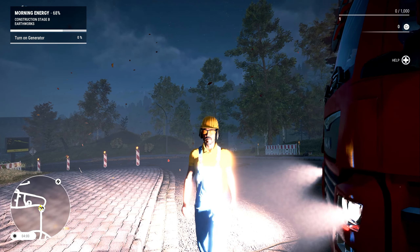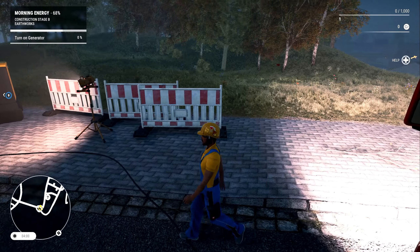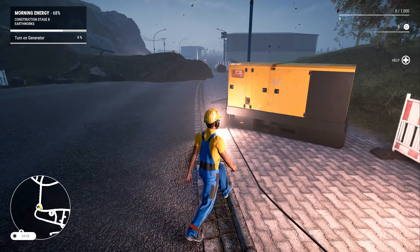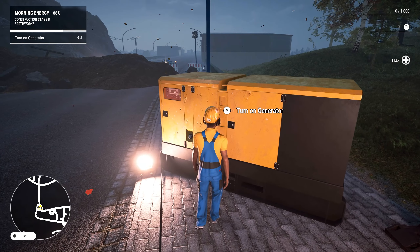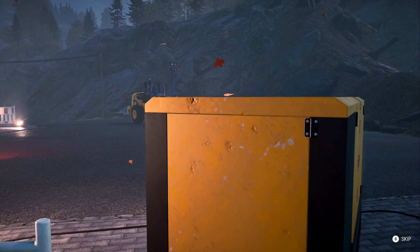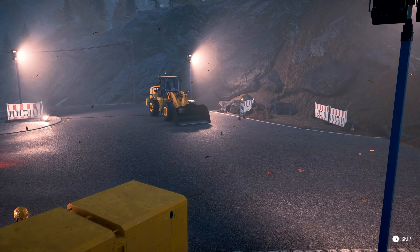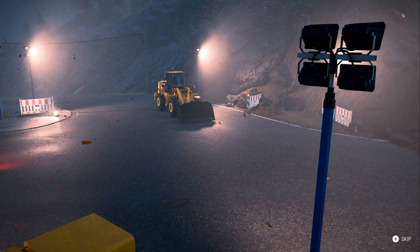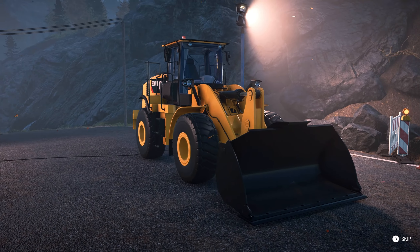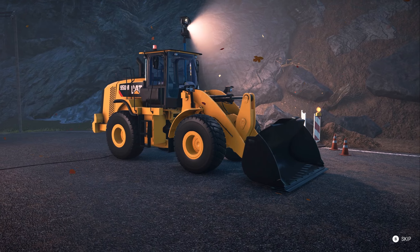Let's go and put the generator on, then we can shed some light on the situation. Heading over and turning on the generator — I'm sticking my arm actually inside the generator. Safety first. And there we are — we have a nice CAT loader. That's a bit of a beast. I'm fairly certain that's similar to the one that Dusty drove on my FS22 survival series.